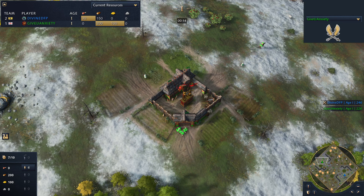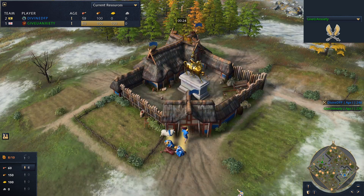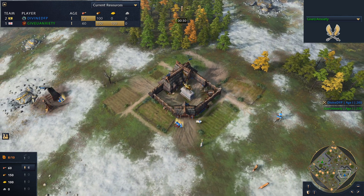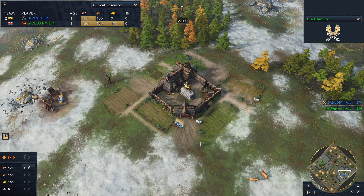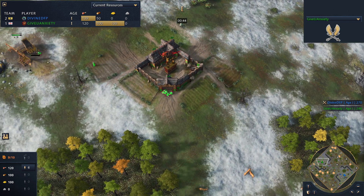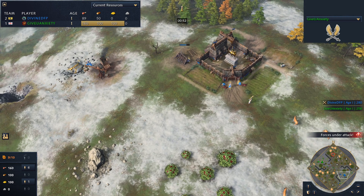Welcome ladies and gentlemen to another casted game for Age of Empires 4. Today we've got a special match: the English versus the Holy Roman Empire. We've got GiveYouAnxiety playing in green as the English going up against Divine in blue as the Holy Roman Empire. The map is Hill and Dale. Recently the Holy Roman Empire has been doing fantastic and it just feels like the English really struggle against them, especially since the English tend to do decently well in the feudal age and the late hyper-imperial age game, but the Holy Roman Empire seems to have a boost at every stage of the game — they are no slouches in the feudal age.